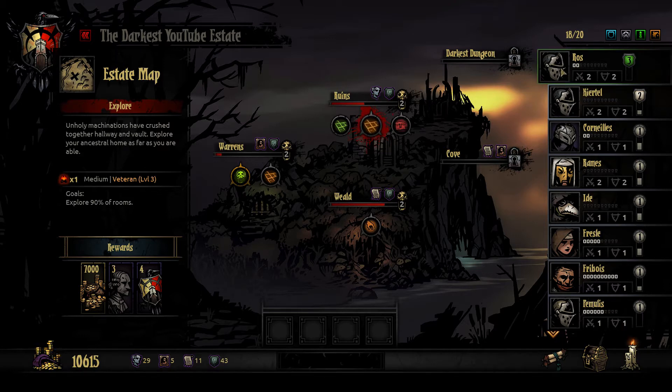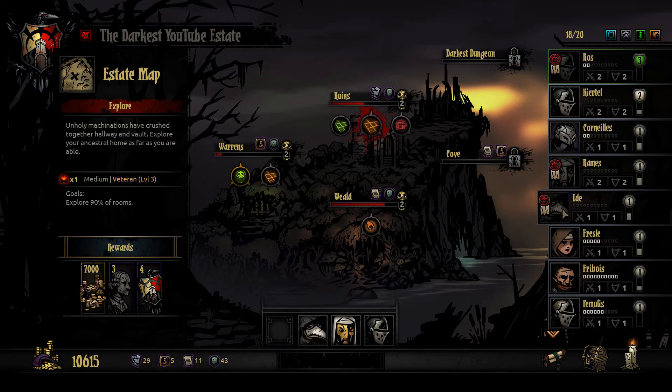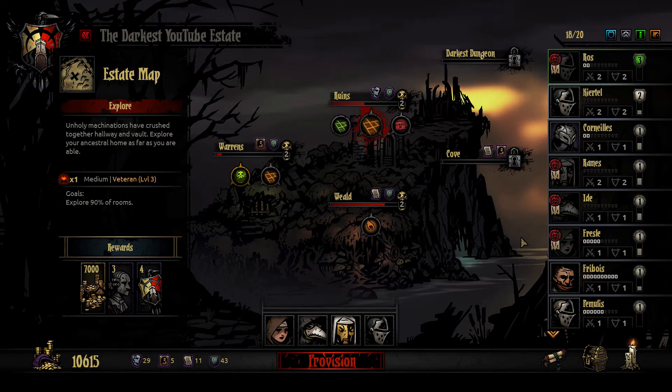So what we're going to do: we're going to take Ross, our level 3 crusader. We're going to put Rhames in the second slot. We'll put Edie in the third and Fresla, who is kind of stressed out, but I kind of want to take her anyway.